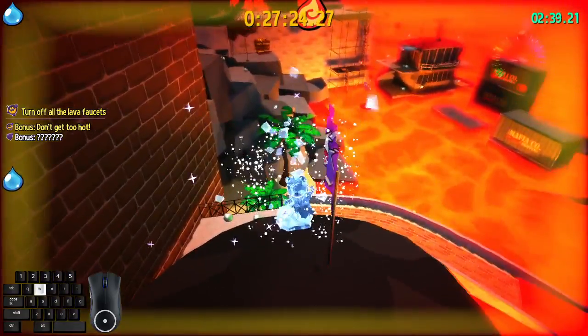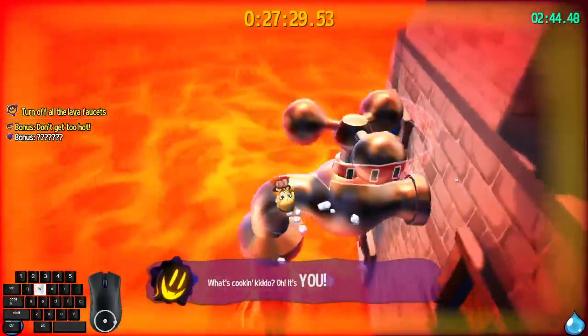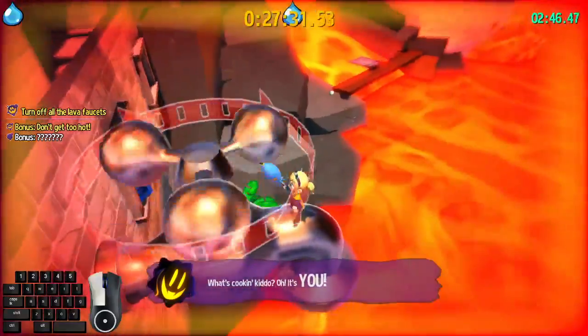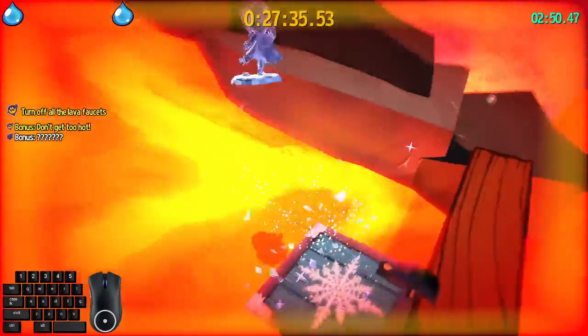Here you want to do a lag shot. Make your way up here. Now one, two — and you can DSJ here to dive boost right away and use this ice hat platform.